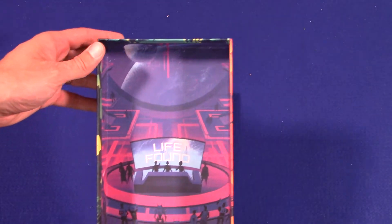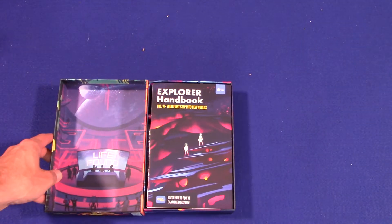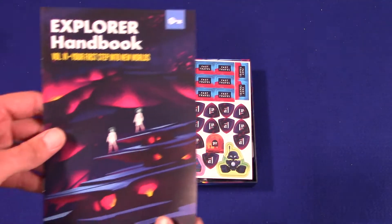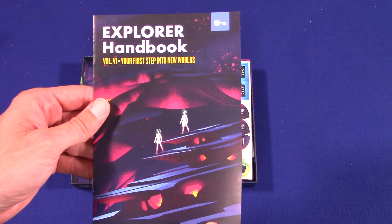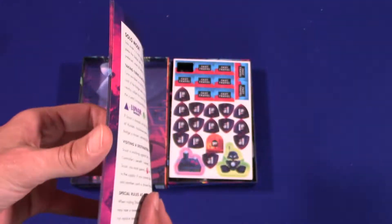Oh, nice — there's a nice little art in there inside the box lid. That's always nice when they do that. It costs a little bit extra money but it's a nice little feature. We've got the Explore Handbook, Volume 6 — your first step in a new world. Watch how to play at EnjoyTheGalaxy.com.